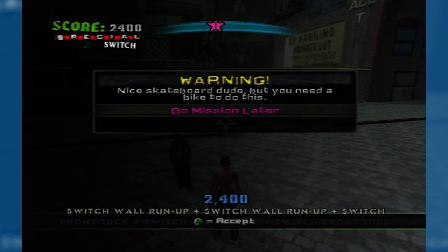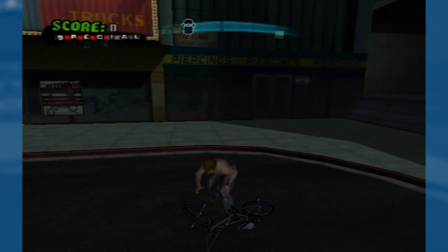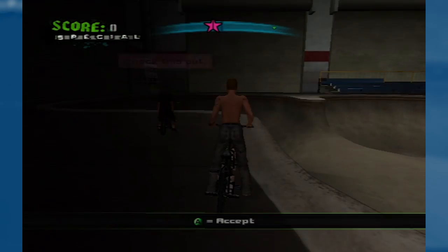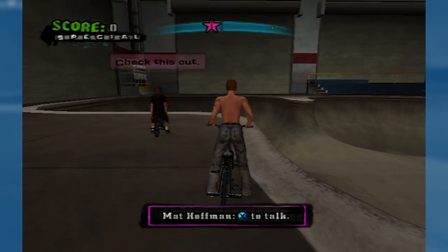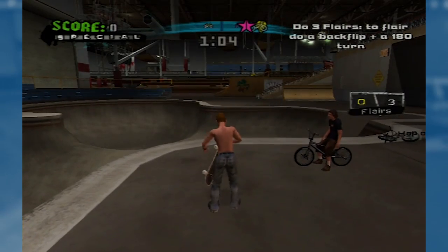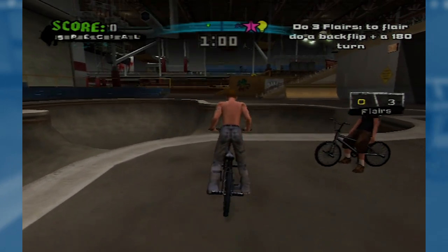It is cool that you have the option to ride around on a bike whenever you want, but it's kind of annoying. Sometimes you have to be on a bike to start a bike challenge. If you look for the icon on your radar you can jump on it, but there's one bike challenge where you have to be on a skateboard and then you get on a bike when it starts — it just added a little more time to make up for the animation. It feels really sloppy the way they set this up.